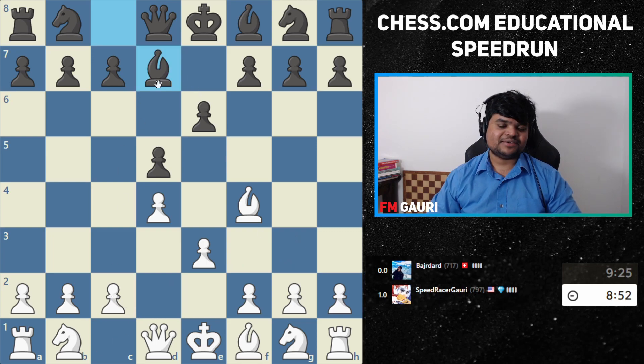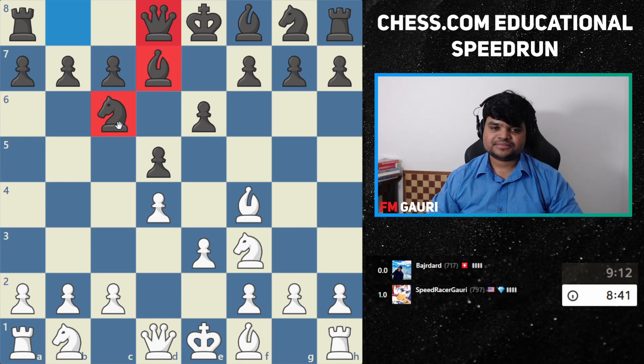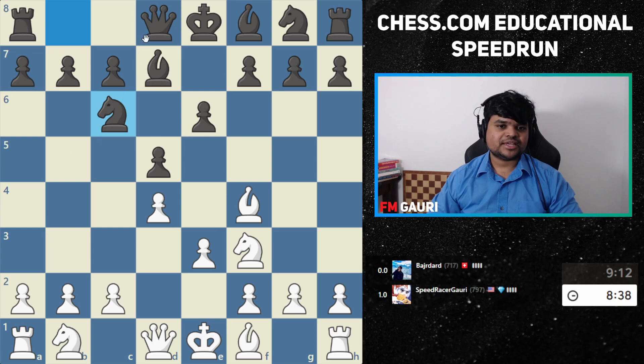He plays bishop d7 — pretty passive — and knight f3. Looks like our opponent is not following the opening rules. What rule is he breaking? A — developing your pieces away from the center. B — not developing your pieces. C — developing his queen side pieces first. D — everything.